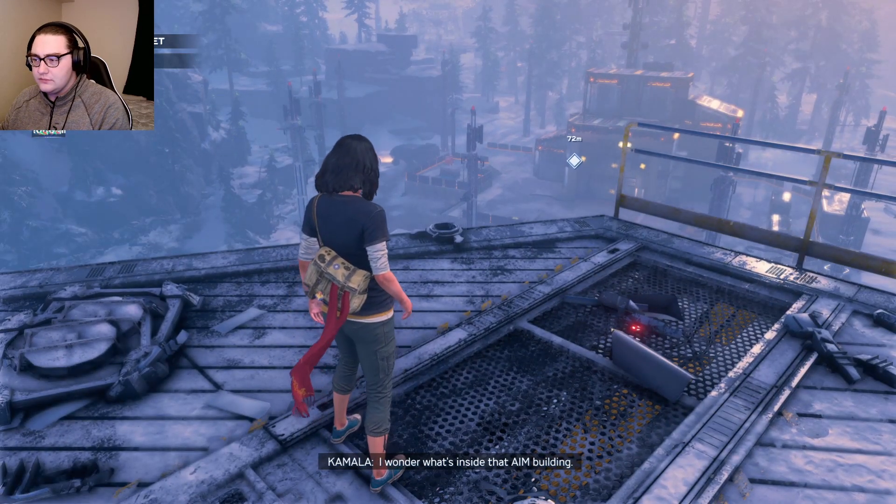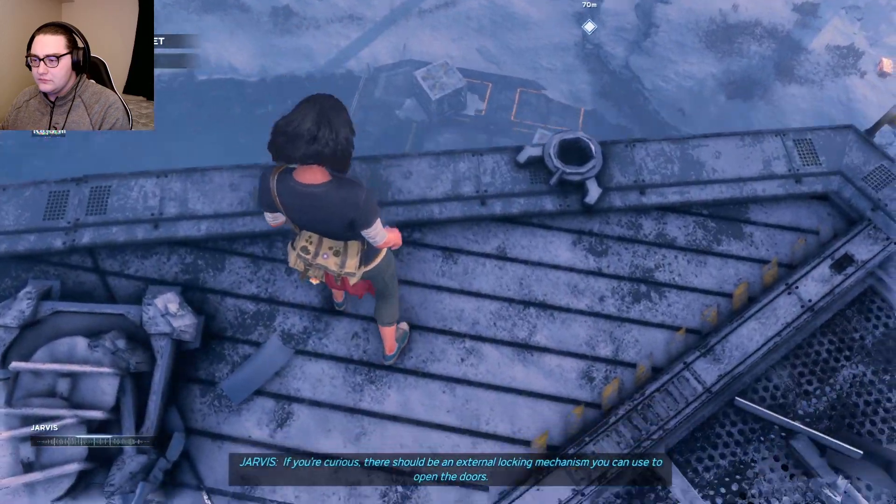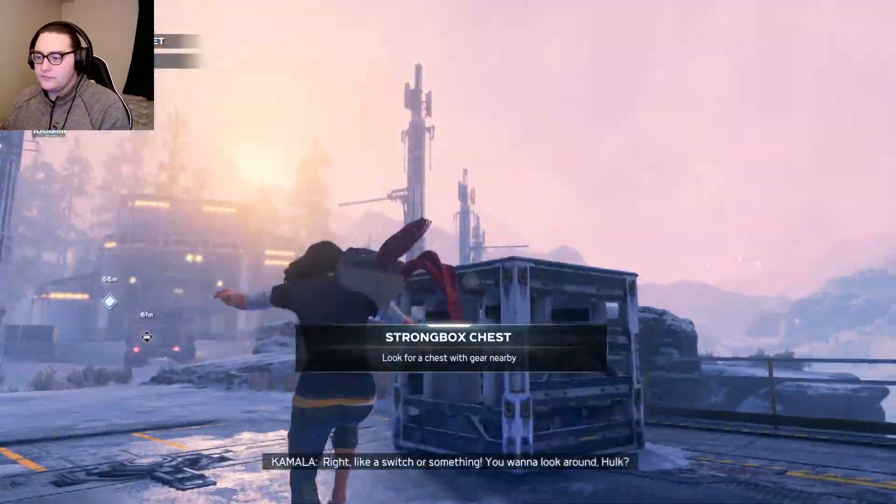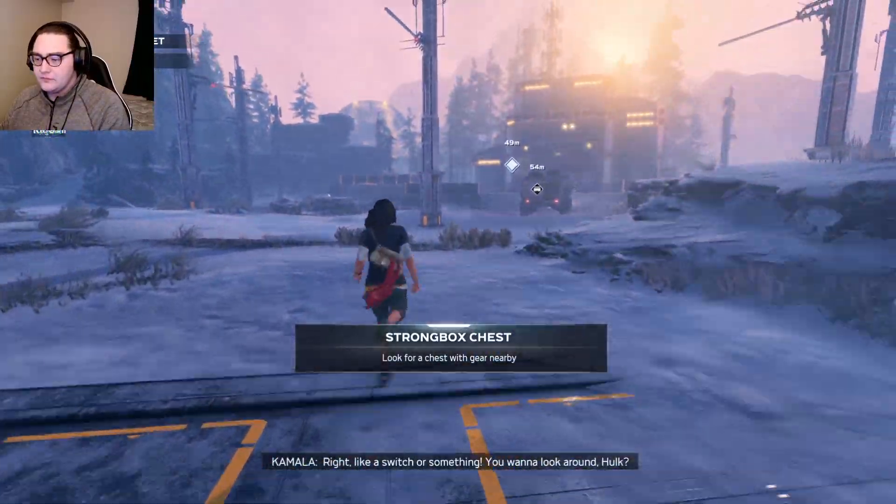I wonder what's inside that AIM building. If you're curious, there should be an external locking mechanism you can use to open the door — right, like a switch or something. You want to look around, Hulk?